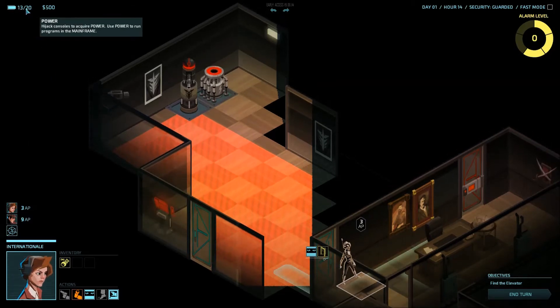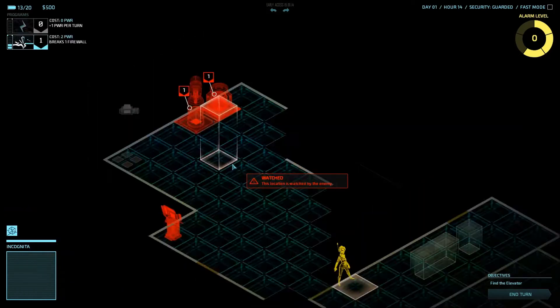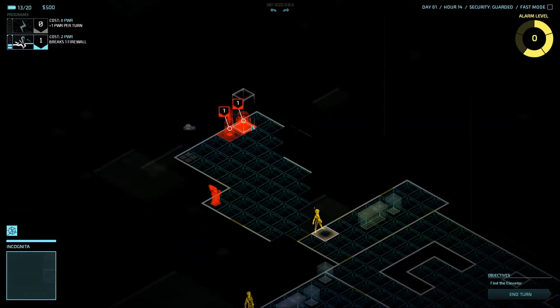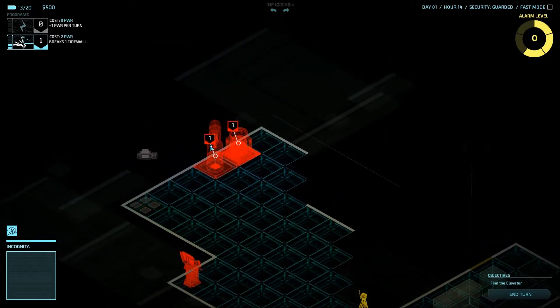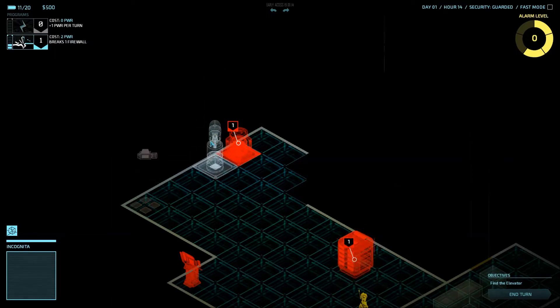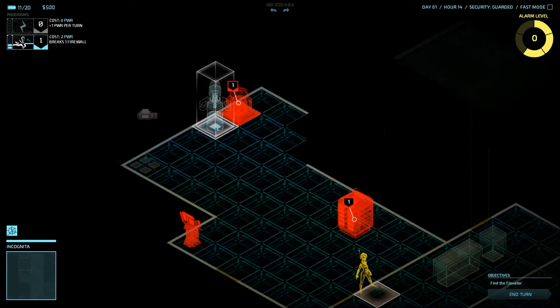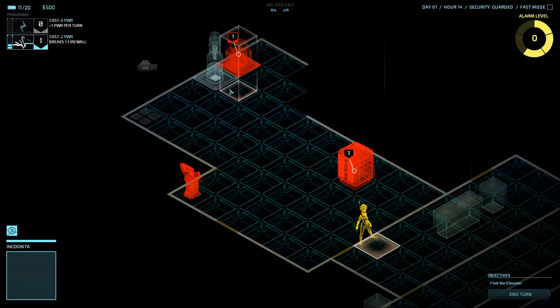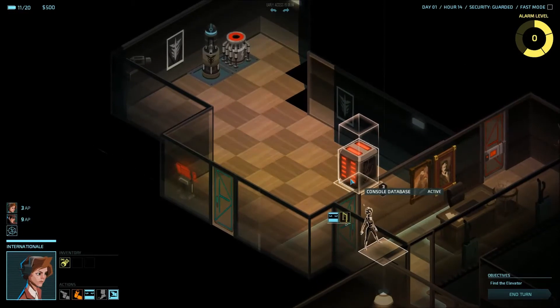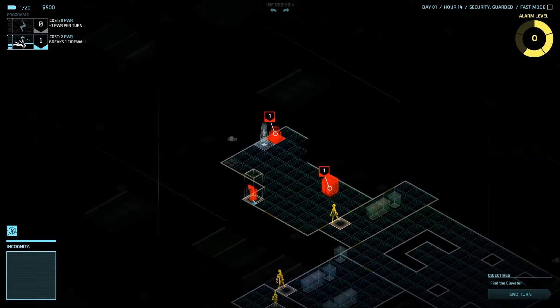I want to hack some of these devices, so I'm going to press space to go into hacking mode. You can see a red icon hovering over them — that means I can use one or two power to break through one piece of firewall. So I'm going to use two power to turn off this turret. It's now disabled — it's not going to fire at me anymore, but it will fire at others, so keep that in mind. Because the turret is now friendly, I can also see there's a console database. If you hack these, you're going to have a bit more vision because you can see where all the other consoles are.